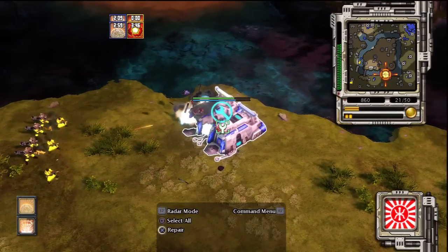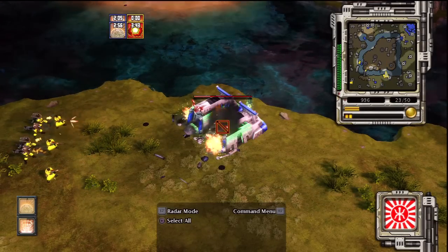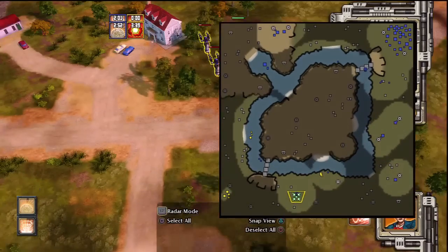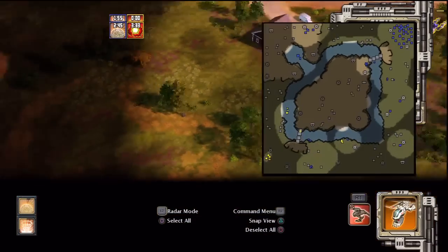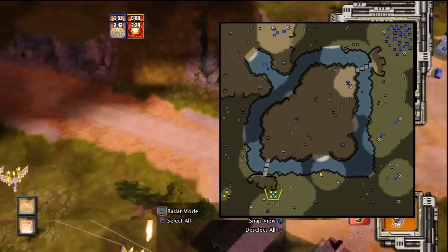Construction complete. I've seen it all. Structure storage. Training. A unit is under attack. All in position. Patrolling. Construction complete. Anything down there? Scanning for enemies. Rocket Angel suited up. I've seen it all.